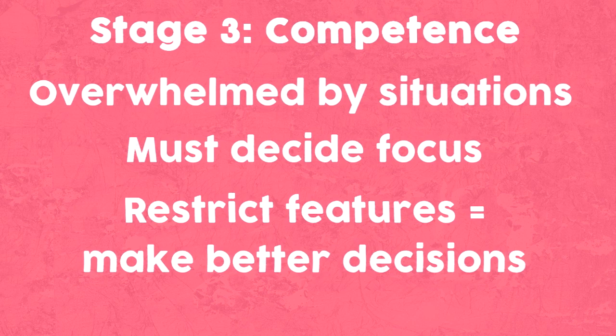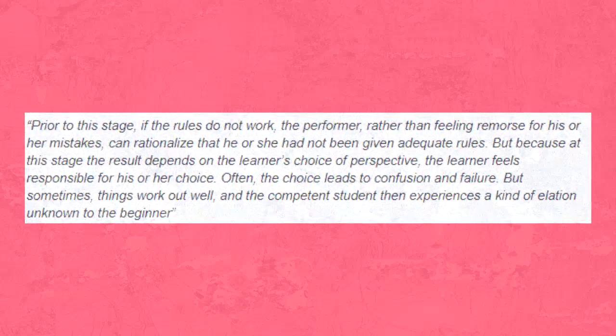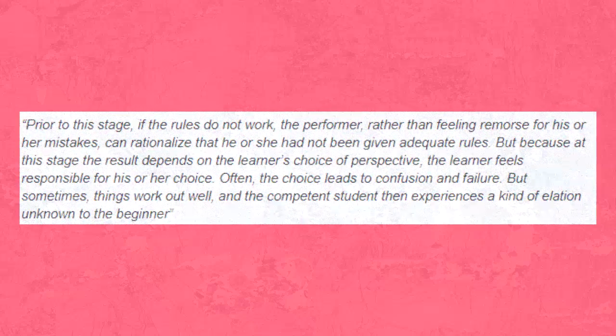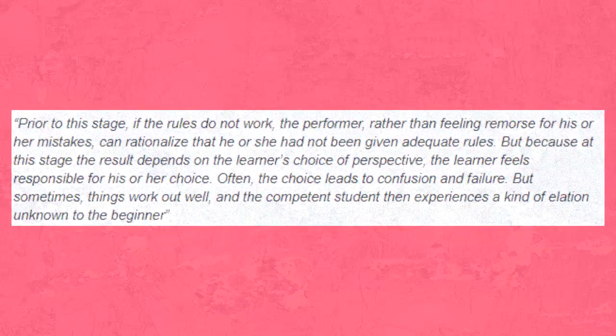The student still seeks rules and maxims to avoid inevitable mistakes. However, at this stage, there are far too many situations and subtleties for the student to be taught. Therefore, they must decide for themselves which perspectives to choose for each situation, even though it might not turn out successful. Prior to this stage, if the rules do not work, the performer, rather than feeling remorse for his or her mistakes, can rationalise that he or she had not been given adequate rules. But because at this stage the result depends on the learner's choice of perspective, the learner feels responsible for his or her choice.